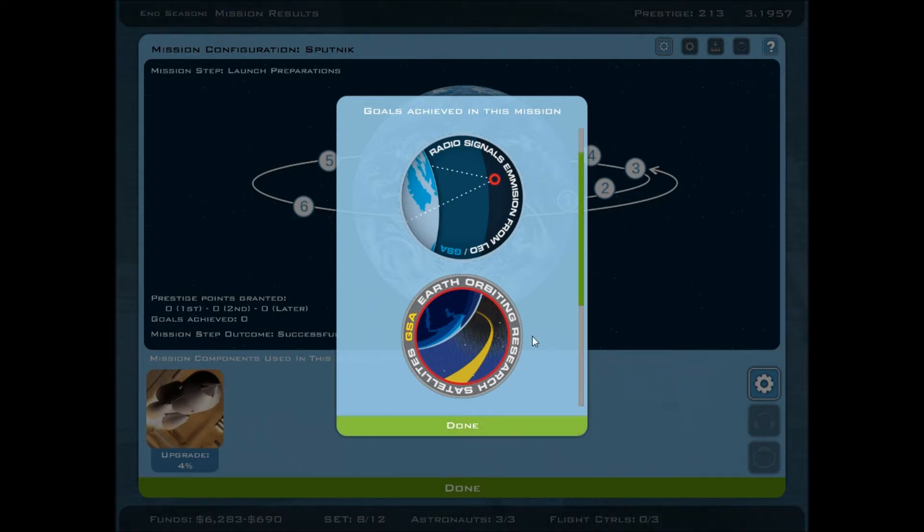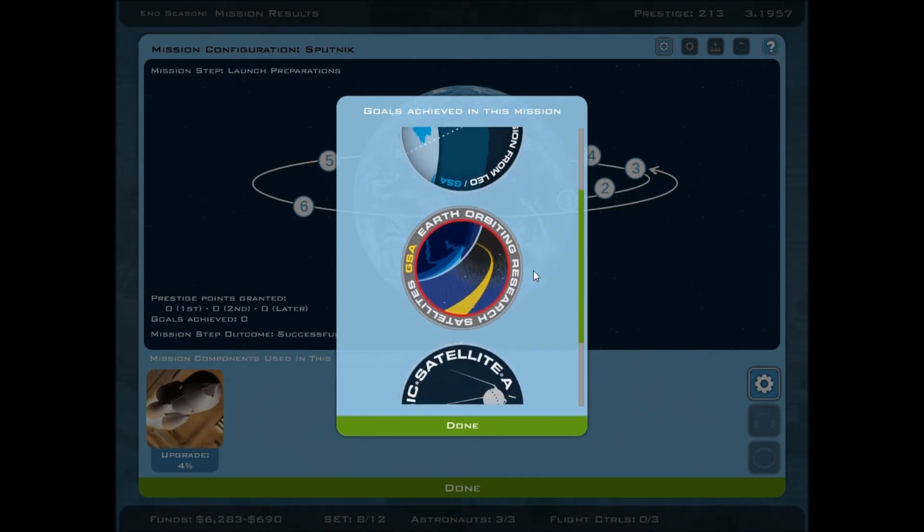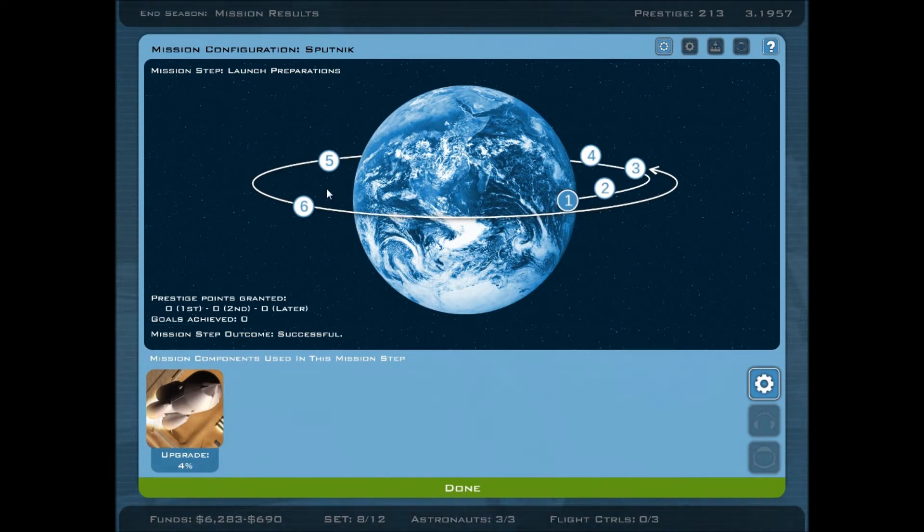So yeah, you get patches — we got 'radio signals emitted' because our thing succeeded, and we got 'earth orbit.' That was satellites — basic satellites — so we got the basics of space exploration down. Take that, people opposed to space travel! Good job. We're going to land on the moon.